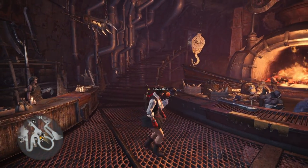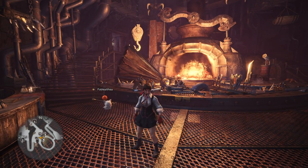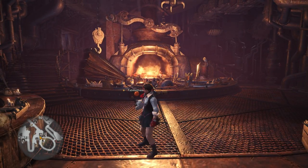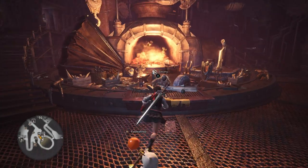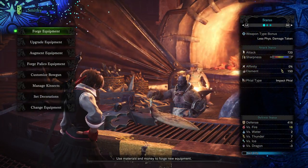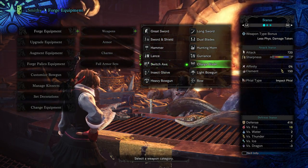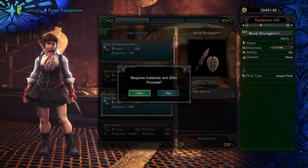Before we get started I'm going to make a ridiculously awesome new charge blade. On the last video I mentioned I was missing a Black Spiral Horn Plus from a Black Diablos. I went ahead and got that off recording and we are ready to make this thing. So forge equipment and weapons — charge blade of course — and we're gonna make a Bone Strong Arm One to get us started.